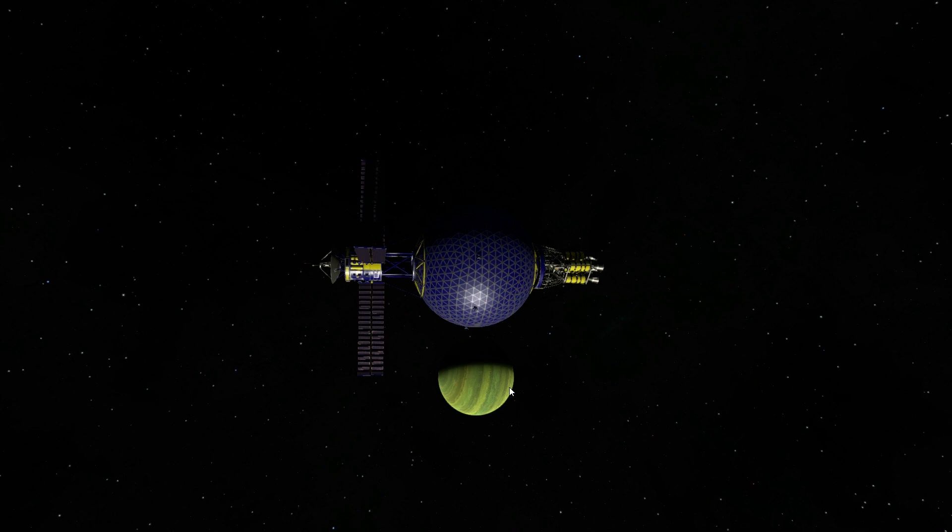That is Juul over there — that green gas giant. Juul was always one of my favorites in the original game. It's a beautiful gas giant. You can't actually land on it because it doesn't have any land; it's just gas. But it has a lot of cool moons in orbit of it, and I really wanted to come out here and see what it looks like in the sequel with the better graphics.